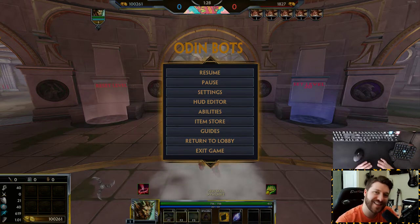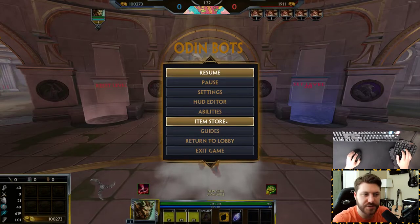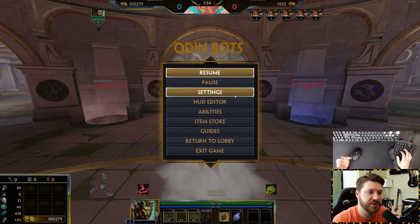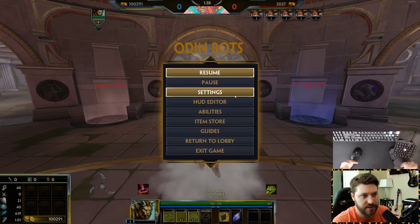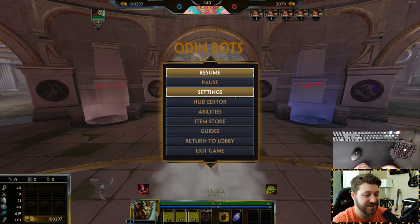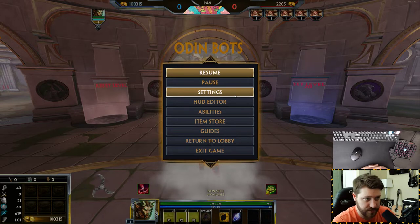Today we're going to be looking at settings in Smite. I've seen a lot of questions in the Smite dojo and from new players in general, like what should I put my settings on? What's the difference between instant casting, quick casting, and normal casting? We're going to go through all that stuff today.